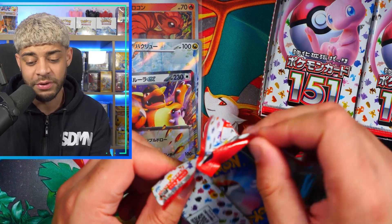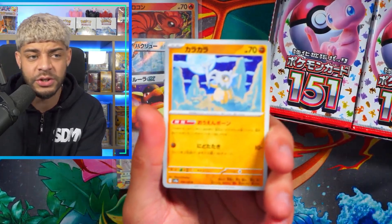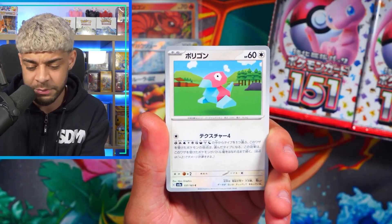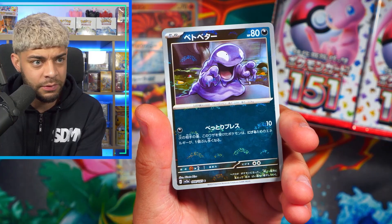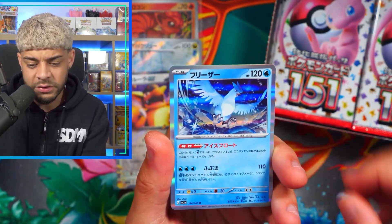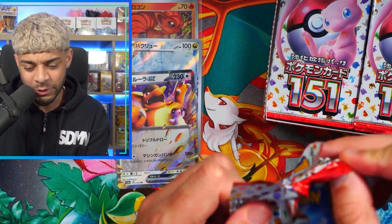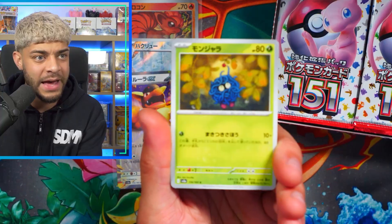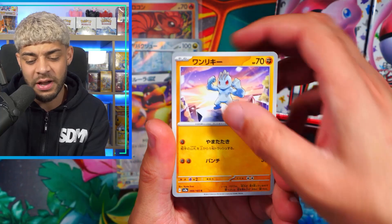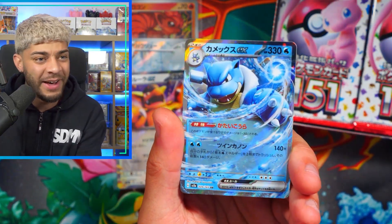I'm actually going to attempt to do a Master Set of the English 151. I really wanted to do the Japanese, but it's quite expensive, and I think the English is going to be a lot more manageable money-wise. We get the Articuno Holo and a Pinsir. So far we've had one AR and one EX — we're still due some bangers and I'm hoping one of these packs has a God Pack inside. We have a Tangela, a Ponyta Reverse, and a Blastoise.